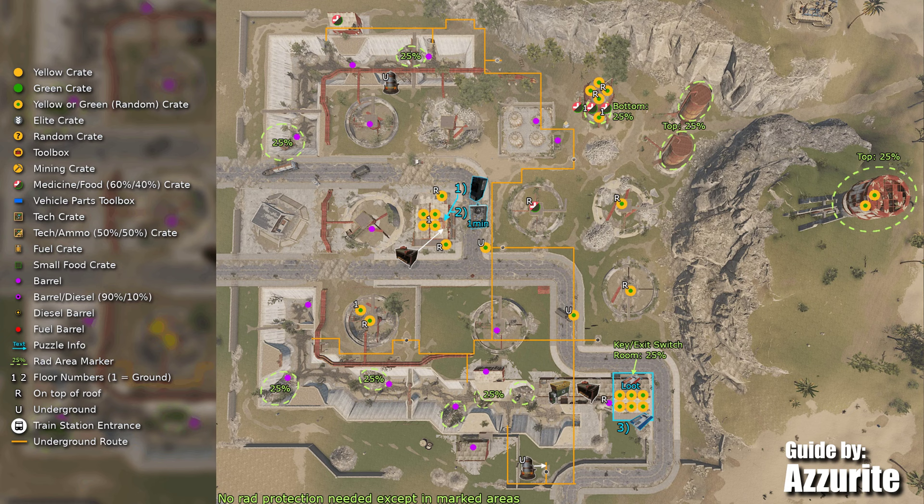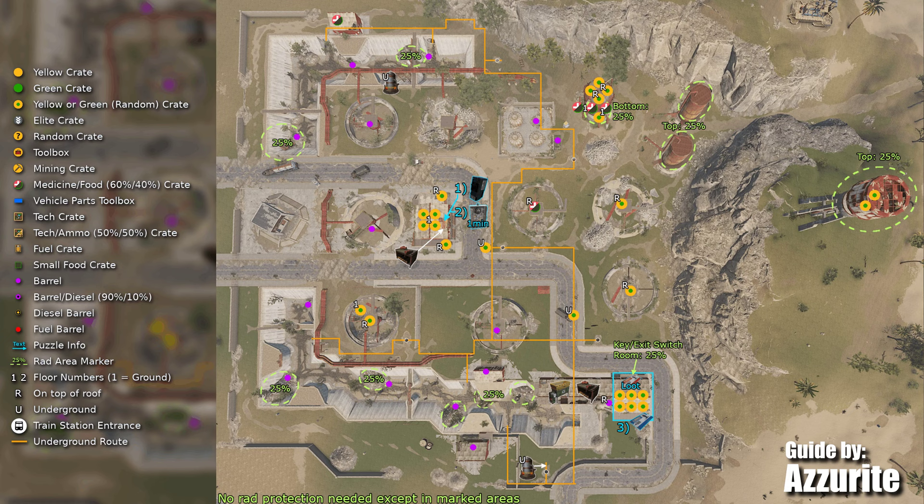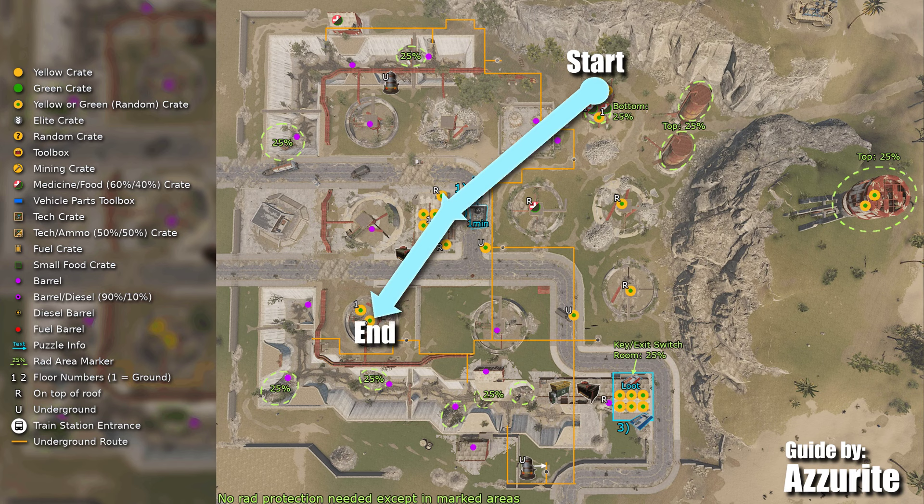Water Treatment has more to offer as well. Here is a map by the user Azurite detailing everything it has. I'll link his Steam guide in the description — it has detailed maps for most Rust monuments. This is the path I normally check if I'm running naked for loot and the server is populated enough to want to be quick.